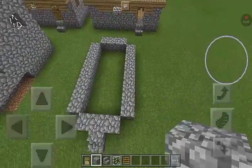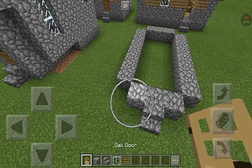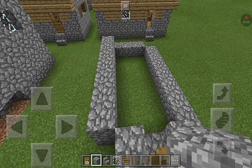Place your door where the step is, then fill this whole row back in with cobblestone.